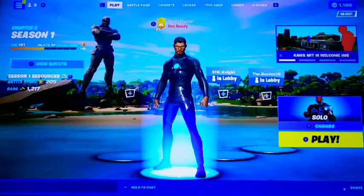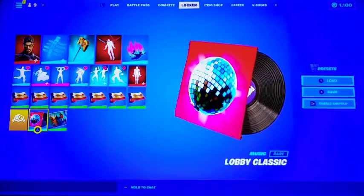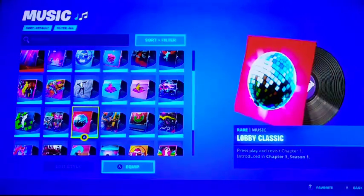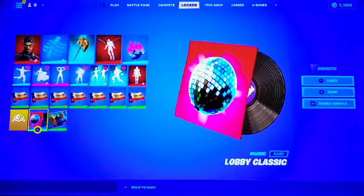As you guys can also see, I'm using the lobby classic — not brand new, but when you log in with the new update you get this — which used to be the default lobby music from Chapter One Season Three all the way to Chapter Two Season Eight. I honestly wish I had the OG classic from the Season X battle pass, which was the default lobby music for Seasons One and Two in Chapter One, but unfortunately I don't have it.